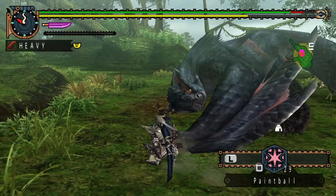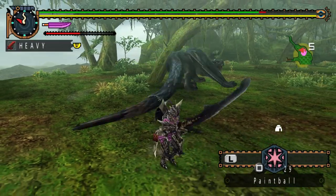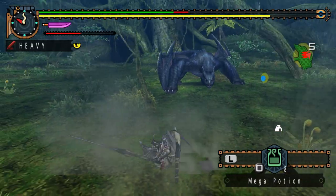Naga Cougar's tail is fairly flexible, and he makes use of it when attacking. He will often swing it around, hitting hunters at his front and side. He can also slam it down in front of him, which deals heavy damage, and can even shoot spikes from it.